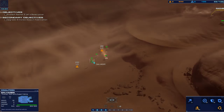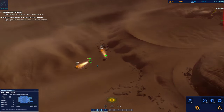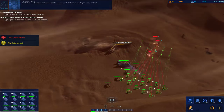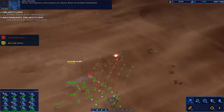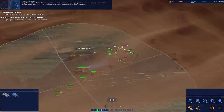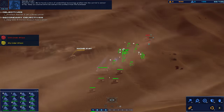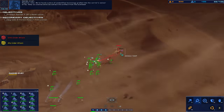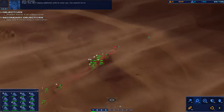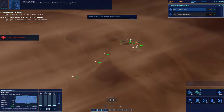Salvage array ready — trapped on approach. We've got hostiles on sensors. Hostile light attack vehicle detected. Rachel is in contact. More Galphian reinforcements are inbound. Return to the Kapisi immediately. Negative intel — we found unidentified technology grafted into the carrier's sensor array. Keep us covered while we extract this artifact from the bulkhead. We'll deploy additional units to cover you. You need to hurry. Give us five minutes — that should be enough time.